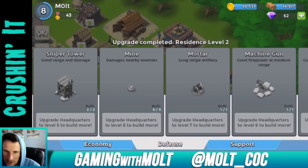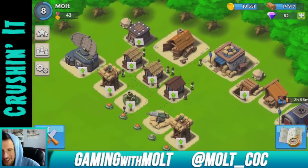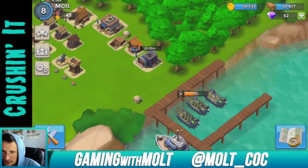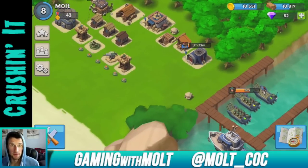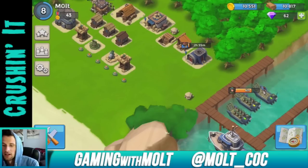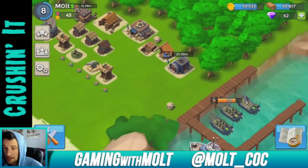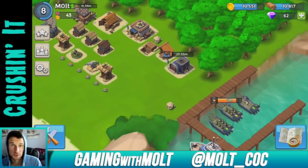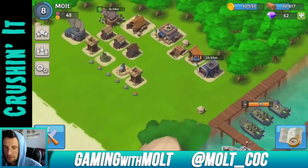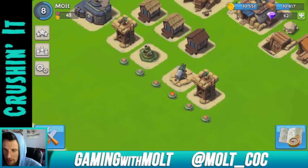At headquarters level five I'll get another sniper tower and a sculptor, which builds powerful statues — that's kind of cool. Let's upgrade our gold storage so we can store more gold. I'm really excited for the launch of this game in March, not only because it's going to bring more traffic to my channel, but because it means good things for Supercell. I like Clash of Clans and I also like the company that made it. As this grows in popularity it's going to be really cool.